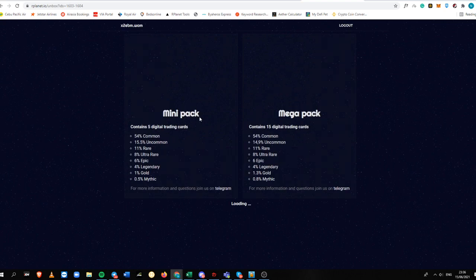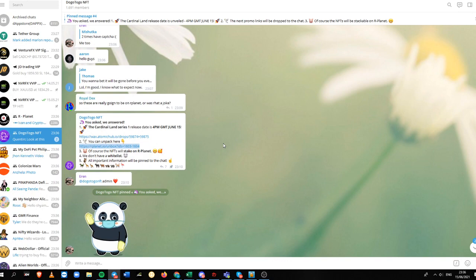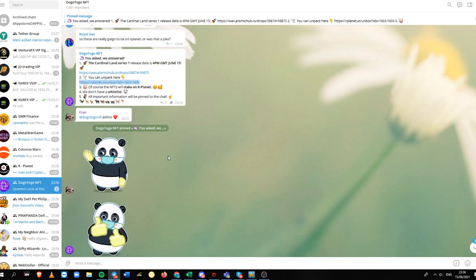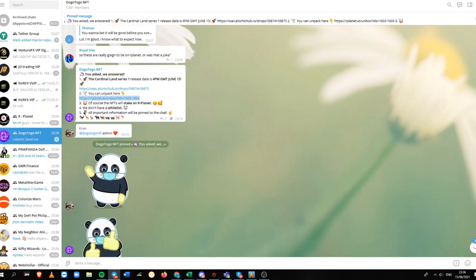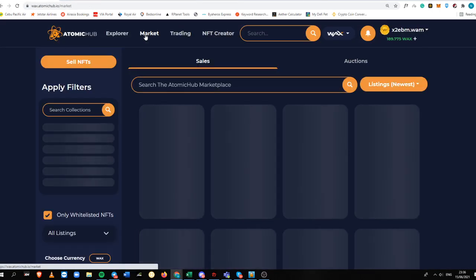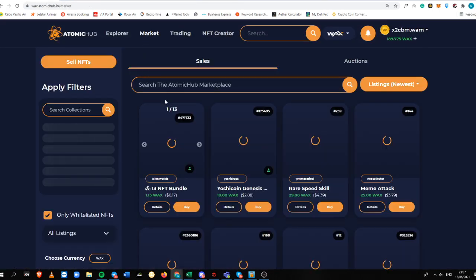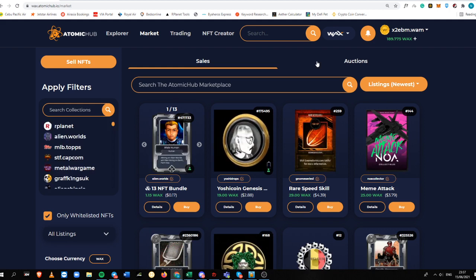You can unpack your cards in R-Planet, which is pretty exciting. The good thing about this is it's pretty much legit. You can stake it inside R-Planet, or you have the choice to sell it on the secondary market. When you buy a pack, what you need to do is put it inside Atomic Hub.